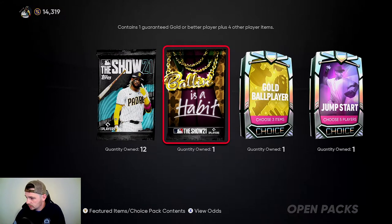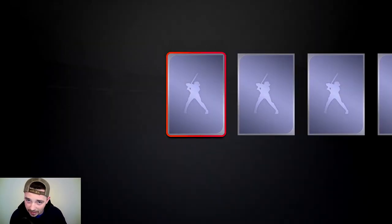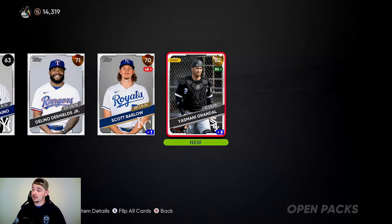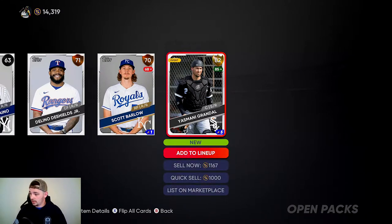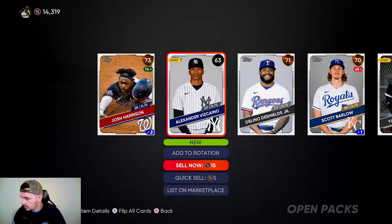Baller is a Habit — we'll do that. Maybe we can get a diamond out of this; we need some diamonds. We got a gold! Let's see what we got. Yaz, Yaz Maney, Grandel. He's got some good attributes.